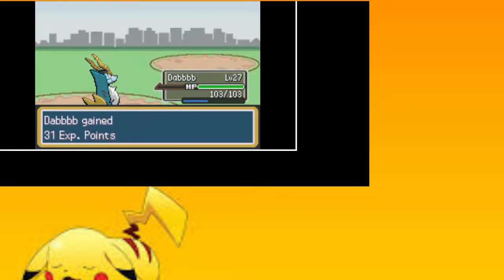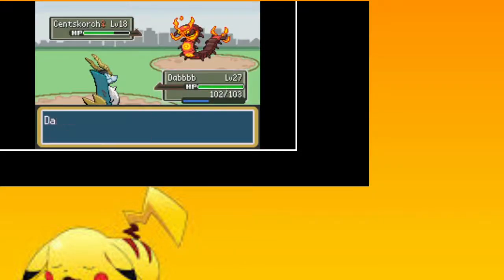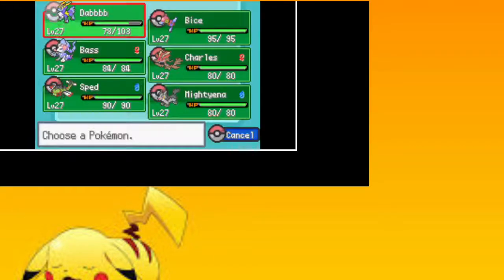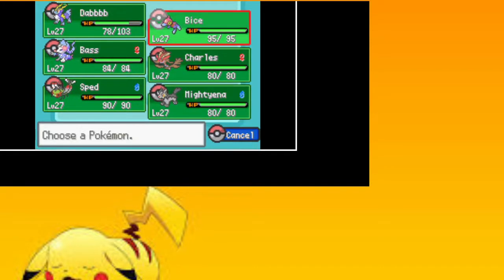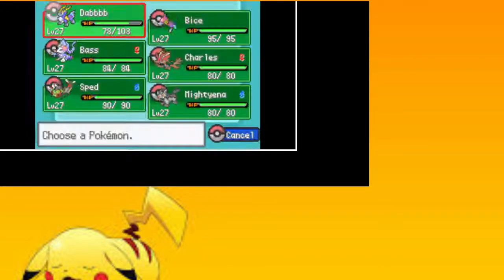I wonder if I can kill Bugsy just by spamming Iron Head — I probably can. Cobalion has 103 HP and he's not even level 30. Cobalion's a tank bro. Porygon-Z has 95 HP and he's not even level 30. His base attack right now is 58 and his base defense is 80.